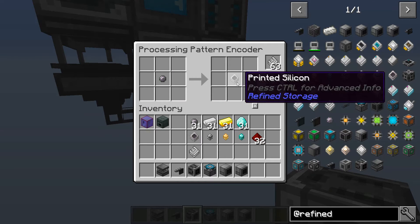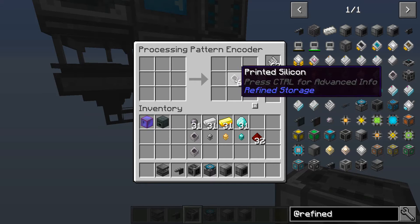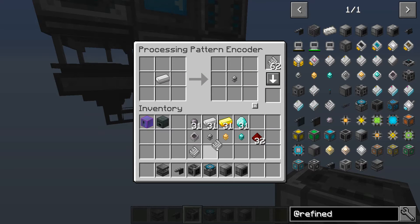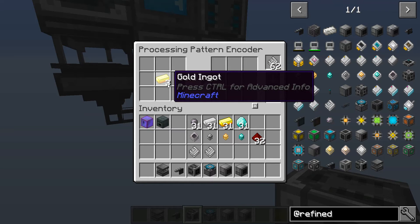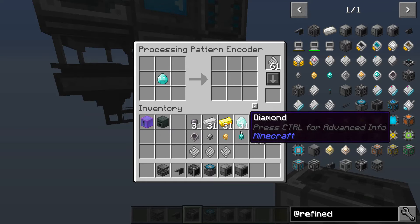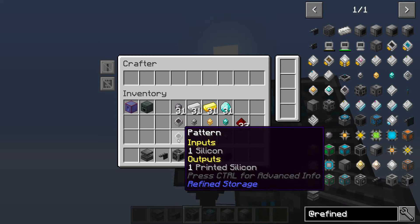You can't right-click to get rid of the inputs — that just wants more of them. You can hit the clear button or shift-click to get rid of them. We need a single piece of iron and that will process into the printed basic processor — let's grab that. And this time we'll hit the clear button. A little gold goes into the improved processor recipe, and then one diamond for the advanced processor. Let's put those recipes in place.